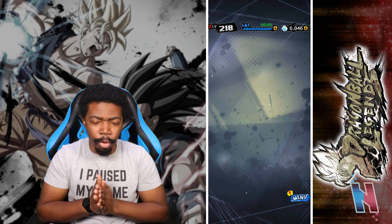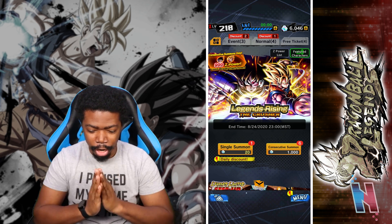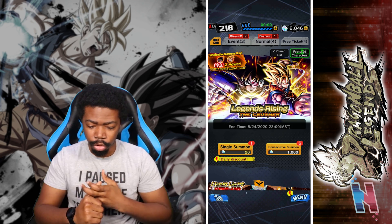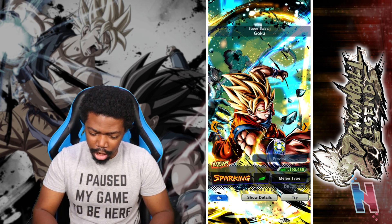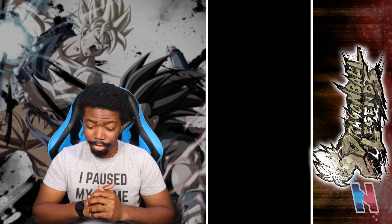Today we're going to focus on the brand new banner: Legends Rising, The Crusher. We only have two new units — the new Turles and the new Goku. Let's check out what they can do and then we'll get straight to the summons. First off, Goku — his art is something else.